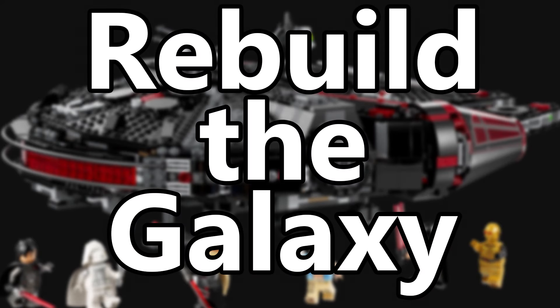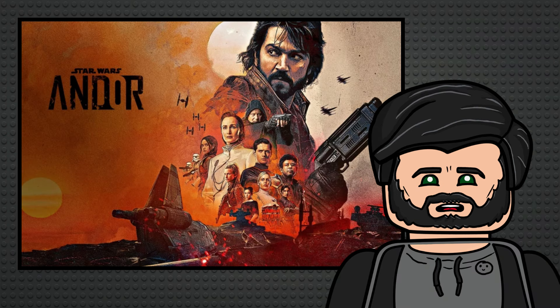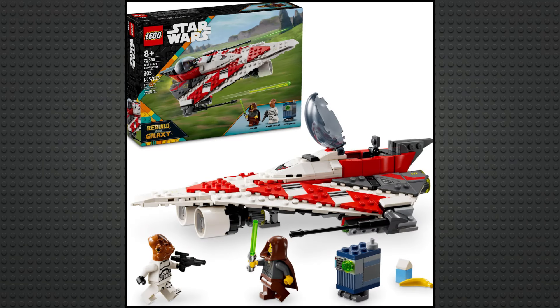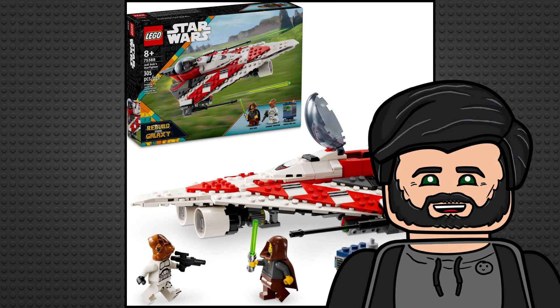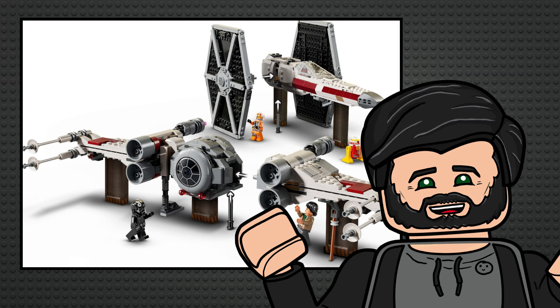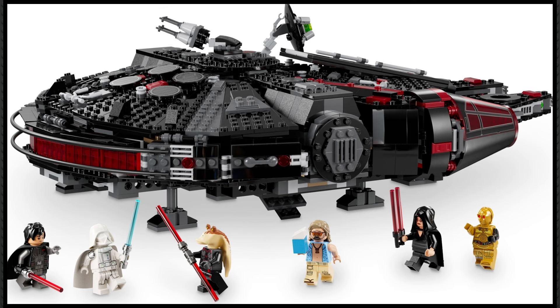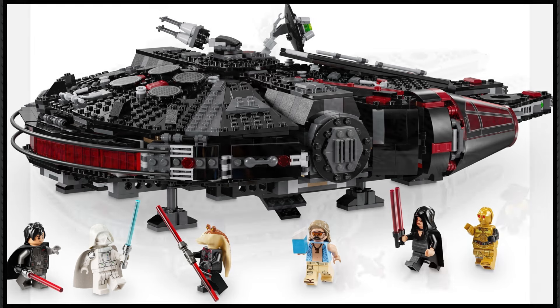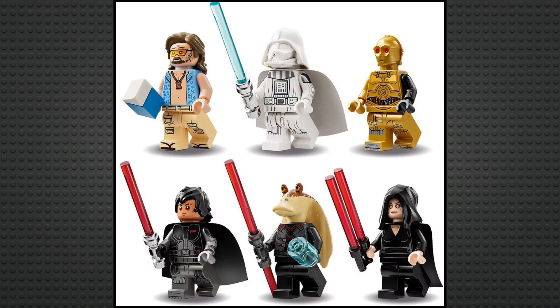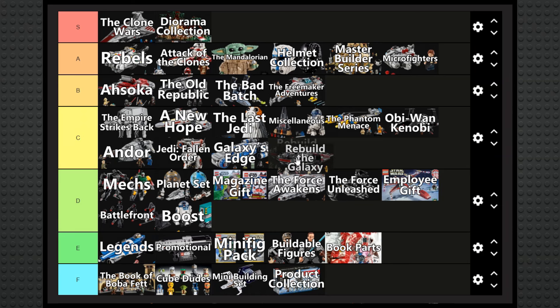Rebuild the Galaxy is a brand new sub-theme based on an upcoming Disney Plus show that already has three times the number of sets as Andor. The first is Jedi Bob's Starfighter, which is the most fan-servicey set LEGO have ever made. The TIE Fighter and X-Wing mashup is a really fun concept done with two of the most boring ships they could have put together. Then you have the Dark Falcon, which is just a recolour of the Rise of Skywalker Falcon, but the absurdly unique minifigures and creative design changes make up for it. I'll put it right at the bottom of B tier, just below the Freemaker Adventures.